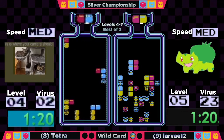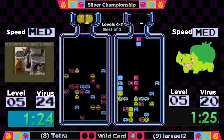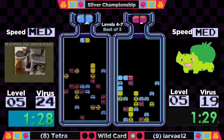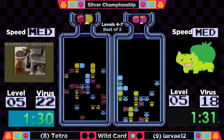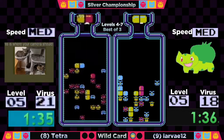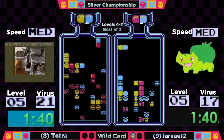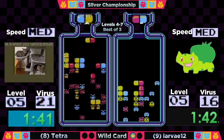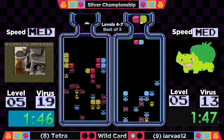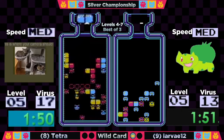Tetra kept hurting her horizontal possibility with all her other plans with that yellow in the bottom. She's got a nice diverse top line though. Larva's already got a four virus lead — and that seems like it's bigger in these levels. 19 viruses to go here, Tetra catching up.